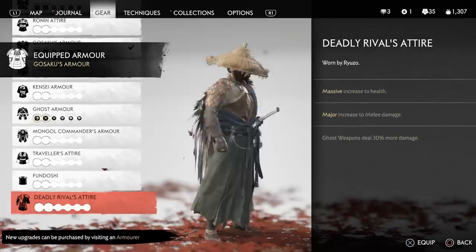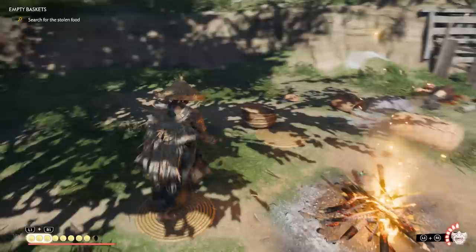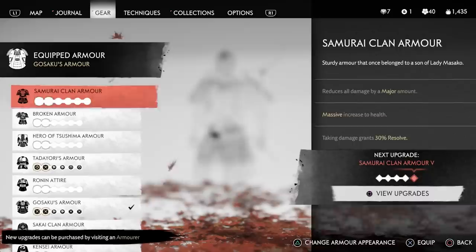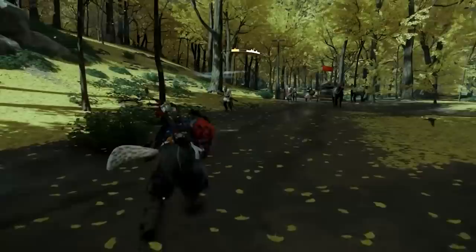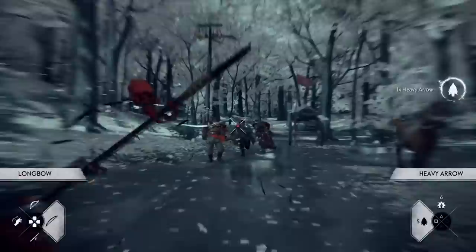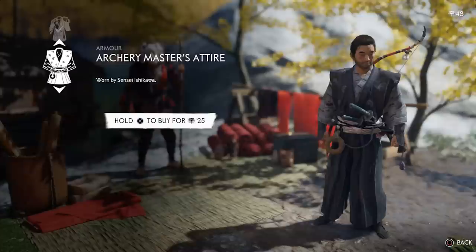The first is the Deadly Rivals Attire, which gives a massive boost to melee damage and HP while still providing a good bonus to ghost weapon damage like poisonous darts or kunai throws. It's a really amazing set, comes super equipped, and was also worn by Ryuzo if you liked that character in the starting missions. The second is the Archery Mastery Attire, which is essentially a max level 4 upgrade similar to Tadayori's armor. If you haven't played an archery build, this is a great chance — it's way less expensive, only takes a few missions to get, and you get to rock Ishikawa's armor set in new game plus. Pretty much a win-win.